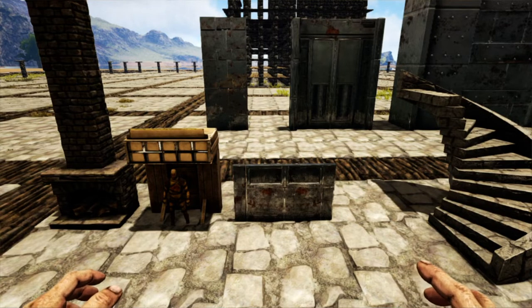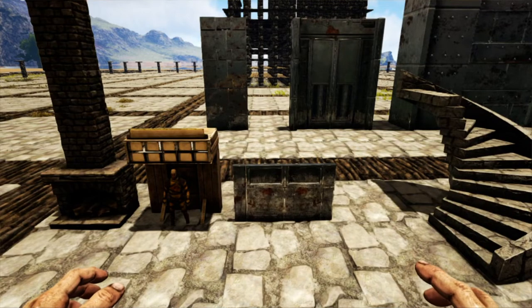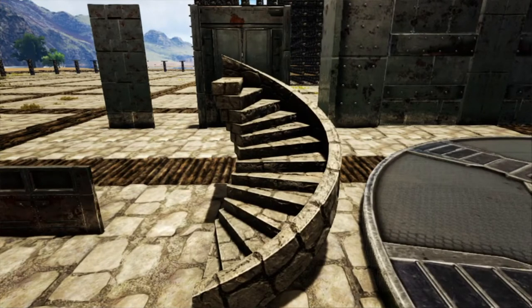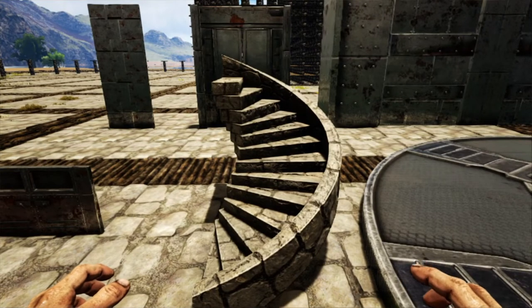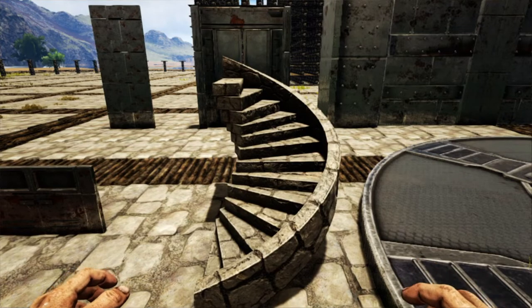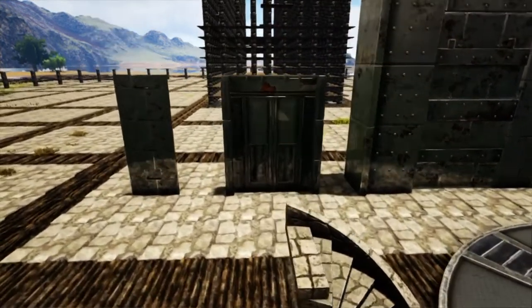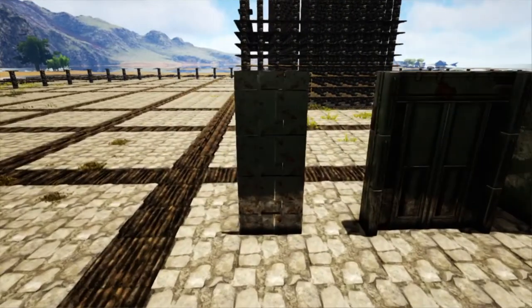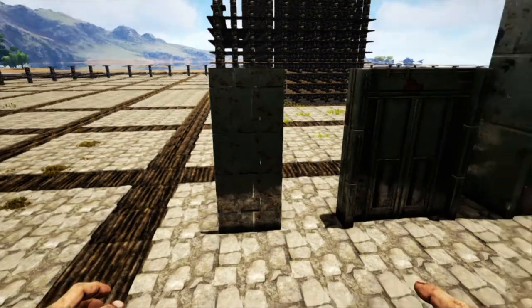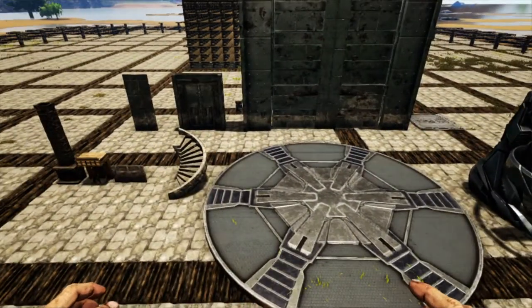I'm actually going to show you some things you could do to save a lot on your structure counts. Going over to the spiral staircase — that is worth five. And outside of that, the only other thing I found was the ocean platform. I can spawn one in, but it wreaks havoc on my game. It is worth six. So that is about it as far as the structure limit counts.